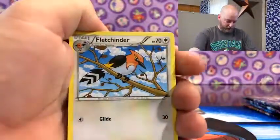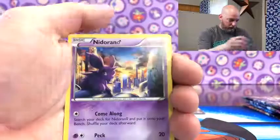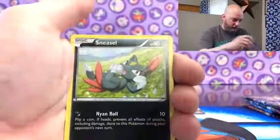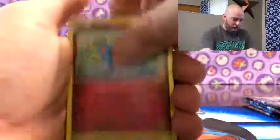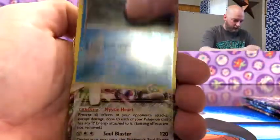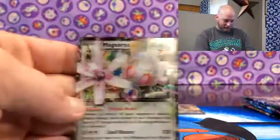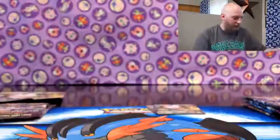Next up Steam Siege. Luchindler, Tangrowth, Waterborne Spirit Link, Nidoran, Eelektross, Sneasel, Murkrow, Yanmaw reverse, Dewott. And a Magearna EX - Magearna, pretty cool card.